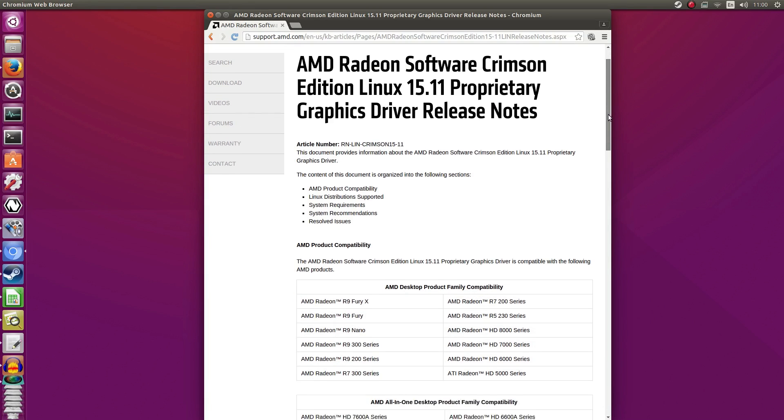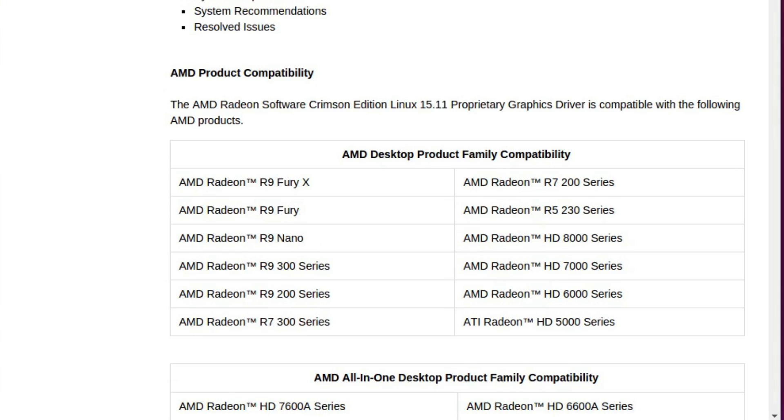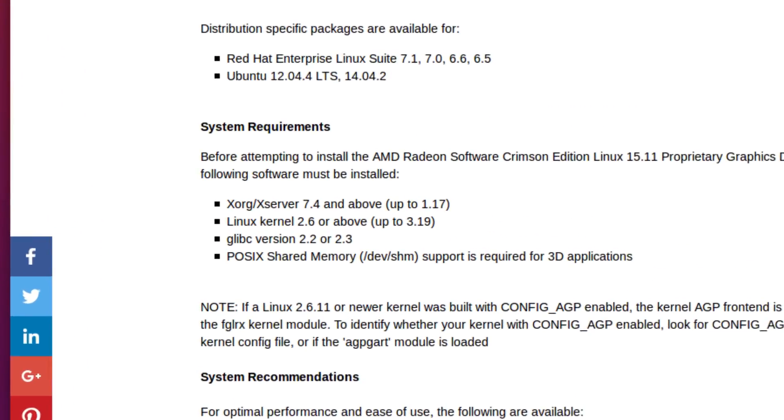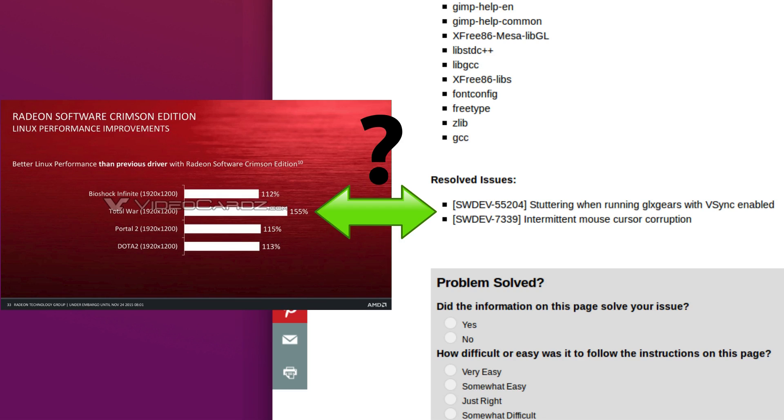Additionally, if you were to look at the Crimson Linux driver release notes — which they still haven't fixed — there is a whole lot of information that is incorrect. First off, they still list the HD 5000 series and 6000 series as supported, even though they are not. Additionally, they say that they only support up to kernel 3.19, which doesn't make sense — this driver supports kernel 4.2. Why would they omit this from the release notes? Even an intern with no coding experience could do better at these release notes than what we're seeing here. What really makes me feel there's a disconnect between their departments is the fact that what was released in the PR slides does not appear in the release notes whatsoever — those percentage improvements are nowhere to be found.